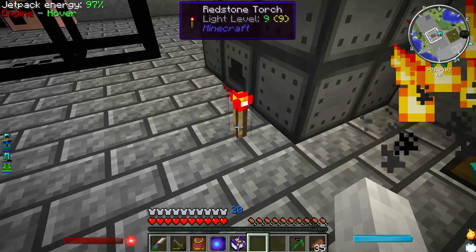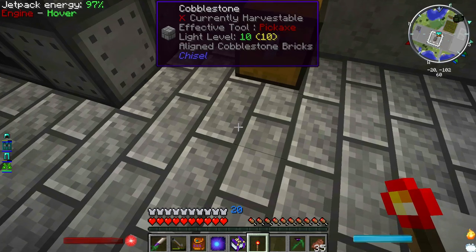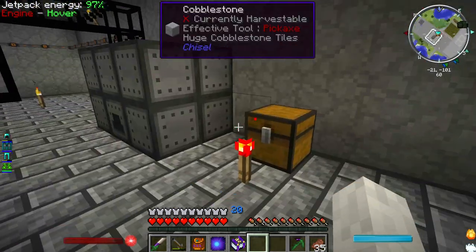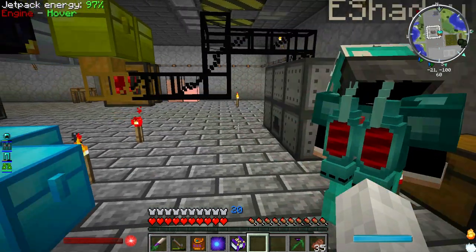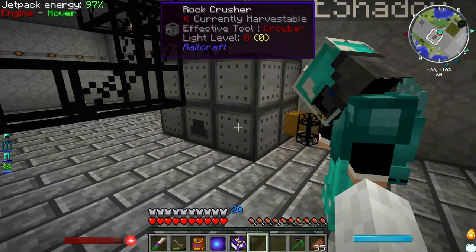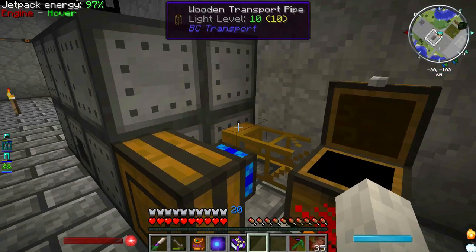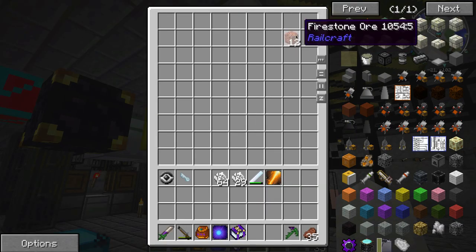With this setup, you probably want to put your redstone engine here or something like that. You can just pump it out. We want to put the firestone ore in there, right? Do you want me to move it over?